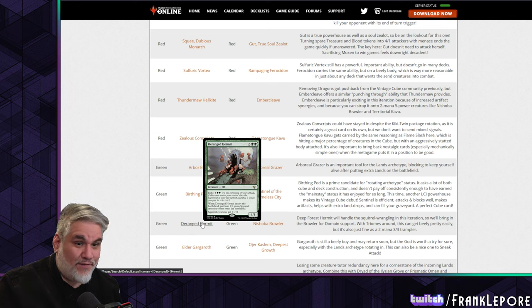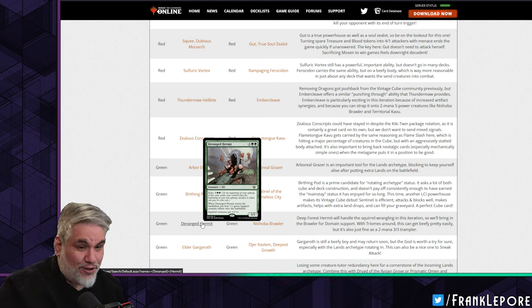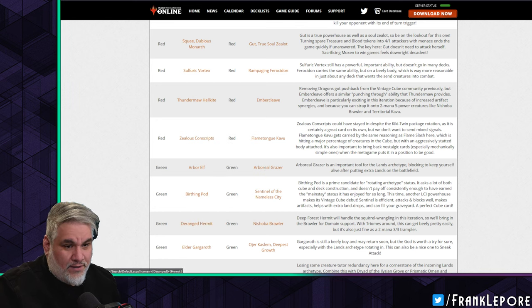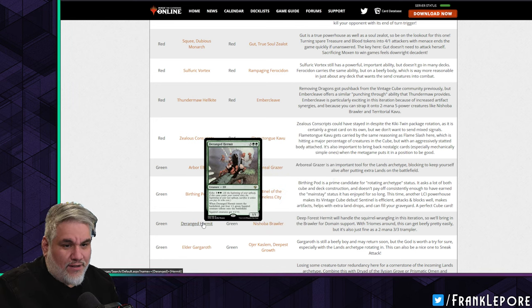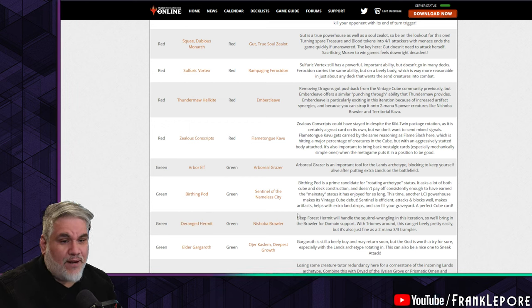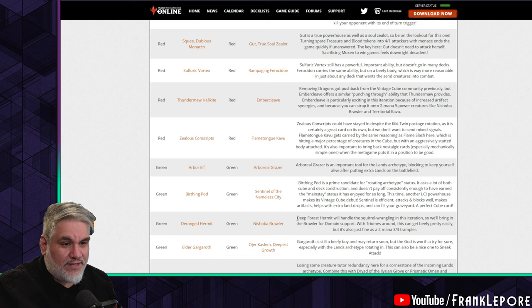Let's be honest — Deranged Hermit himself, after you pay the echo, is probably not staying around longer than three turns anyway. Deep Forest Hermit will handle squirrel-wrangling in this iteration, so we'll bring in Nishoba Brawler for domain support. With Triumphs around, Nishoba can get beefy pretty easily, but it's also just fine as a two-mana 3/3 trampler. This card is really impressive — really goes to show Wild Nacatl power creep when this could be a 5/3 with trample for two mana.